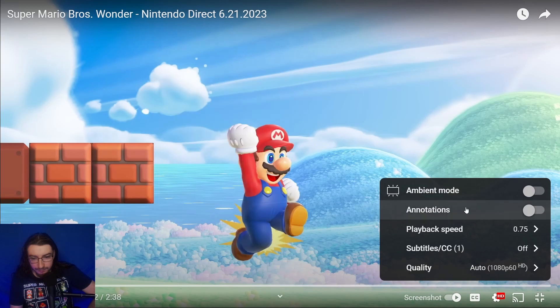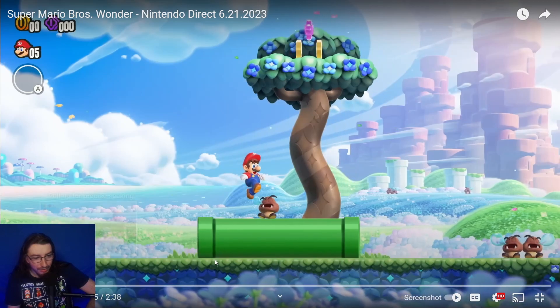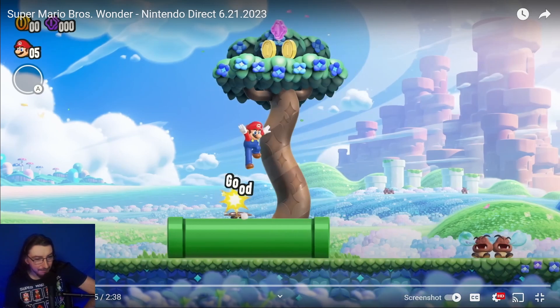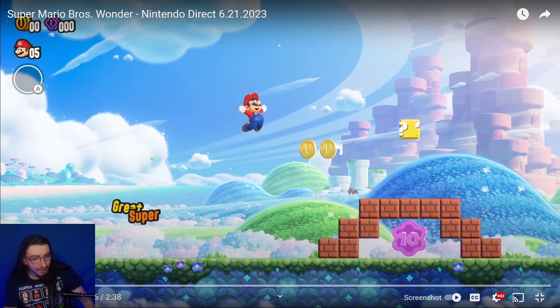There's a poor goomba with a little snot or air bubble sleeping, and then bam — get stomped on. Apparently there's a trick scoring system now, because we have ratings like Good, Great, Super, and all that.